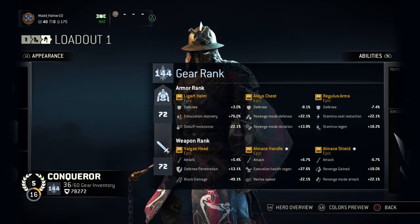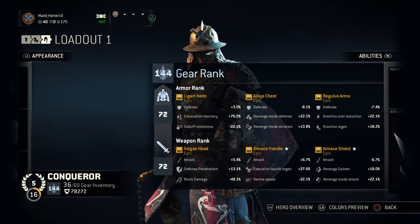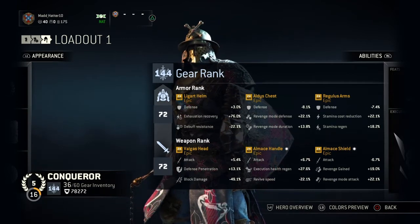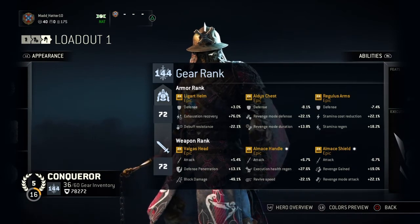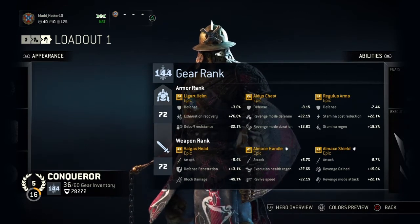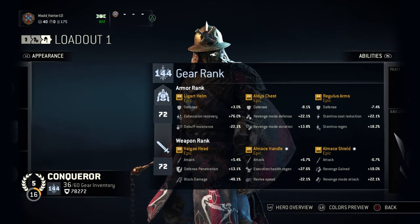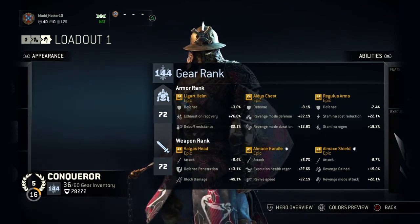Then obviously I went with attack. I went with revenge gain as the smaller one in the revenge mode attack because revenge mode attack is a different stat than your actual attack damage. I went with that because nine times out of ten you're going to be going into revenge mode as it is — you're always going to get jumped. So you want to be able to gain that revenge real quick. After like three or four parries I'm in revenge mode, boom. If there's two or three people hitting me, it's literally three parries and I'm there.